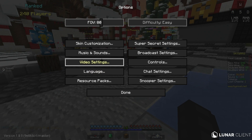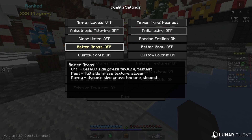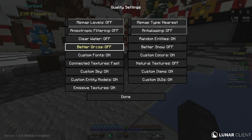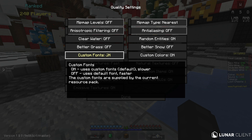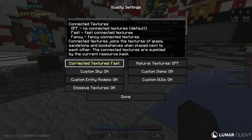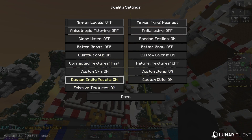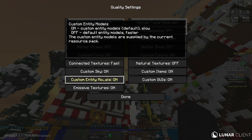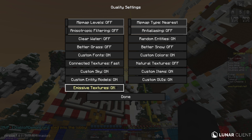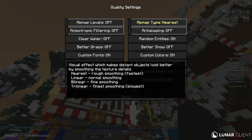Clear water is personal preference, I like it off. Better grass - I don't see much of a difference so I keep that off. Custom fonts - it gives the chat or intro screen a better font. Connected textures you should put on fast. Custom sky - if you have a texture pack keep that on. Custom entity models you should keep on. Immersive textures keep on if you have texture packs - these three require texture packs, if not keep them off. Minimap type put to nearest so there's not much lag.